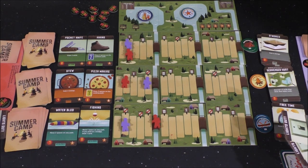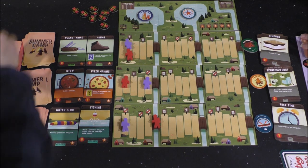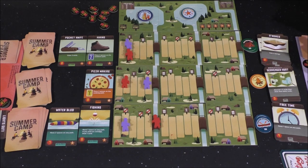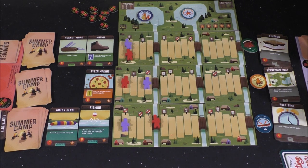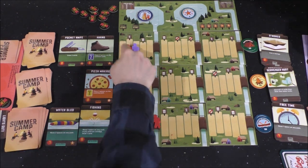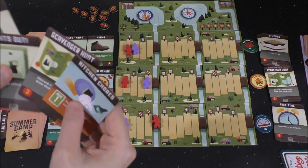I'm going to spend four Lights Out cards to get that Stew that just popped up — gain four energy. And I'm going to use my Swim Practice and move one space on either Outdoors or water area. I'll go Outdoors. Okay, all right, that was quick.